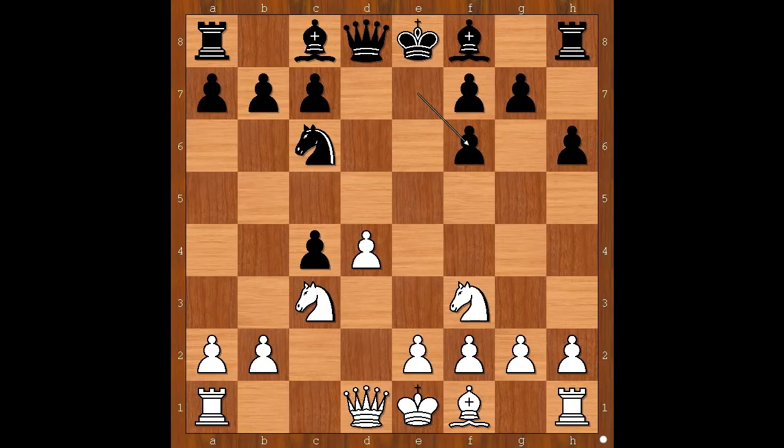Sometimes white plays e4. When you purchase the Chigorin Defense DVD, you will have this game explained in more detail. You will also get a PGN. So for now, let's stick to the game.